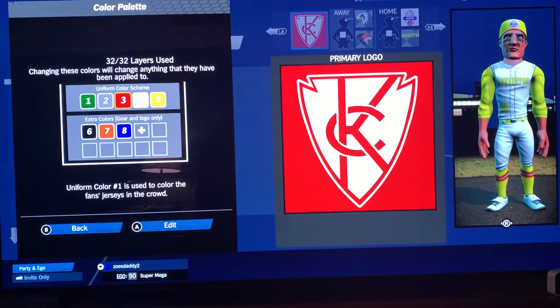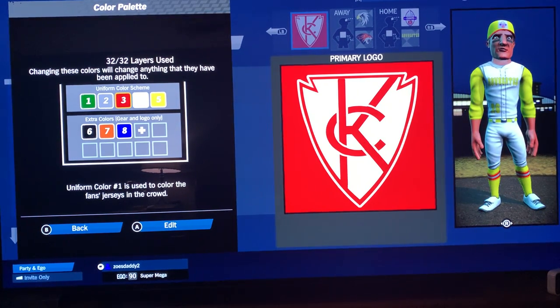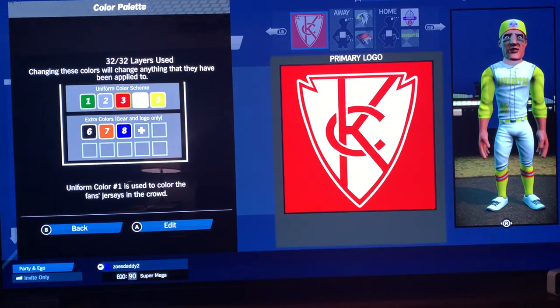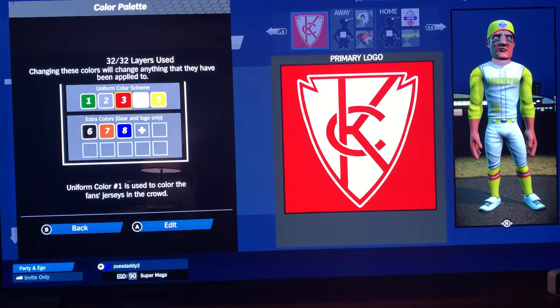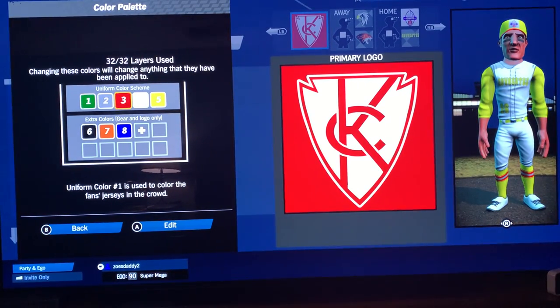Thinking back a couple of logos ago, I did that really cool Green Bay Packer logo where I made the letters kind of entwine. And I thought, what am I going to do for the Chiefs? You really can't do an Indian these days. What's the name of their stadium? Arrowhead. What's their logo? An arrowhead. So I'm going to make an arrowhead, and then do an entwined 'Kansas City.' So that's what we came up with.